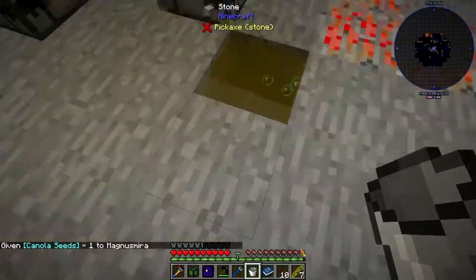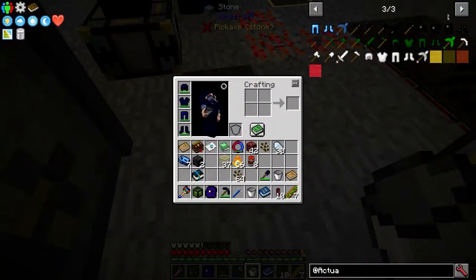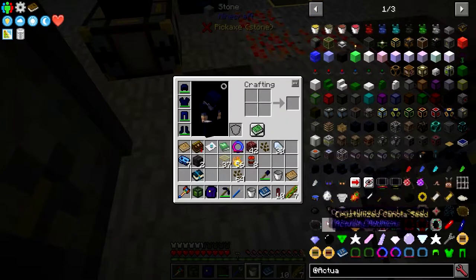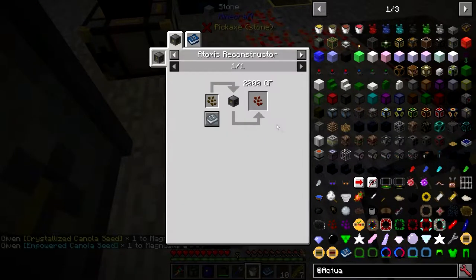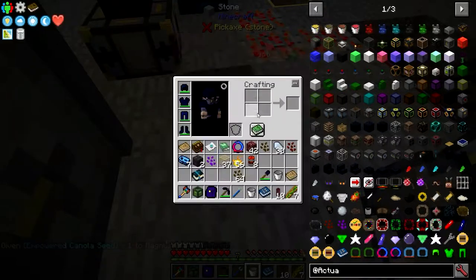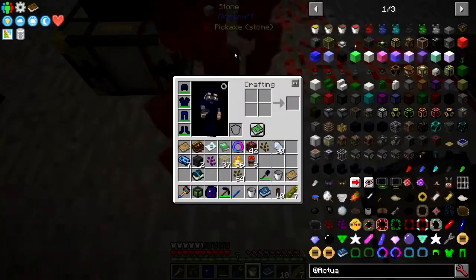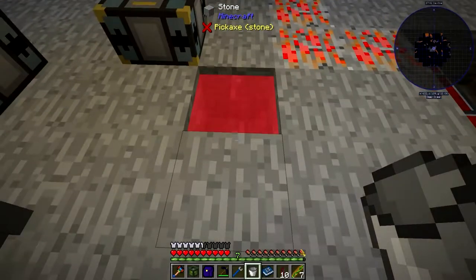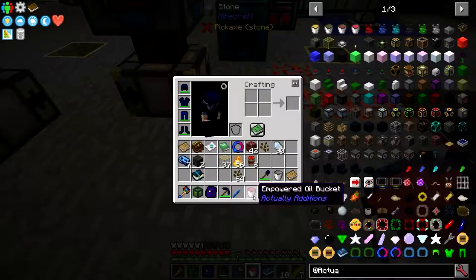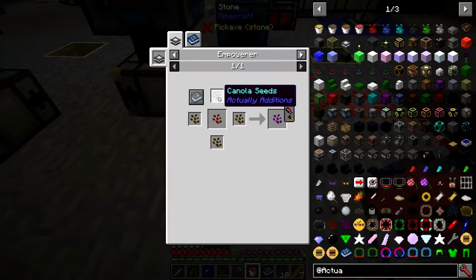We can get a canola seed here and throw it in. It's the crystallized - crystallized and empowered. To get the crystallized, we have this here - just hit it with the atomic reconstructor and that gives you the crystallized. Then we throw the crystallized into here and that gives you the crystallized. You can then throw in the empowered. To make the empowered, you're going to need regular canola and a crystallized in the empowerer.